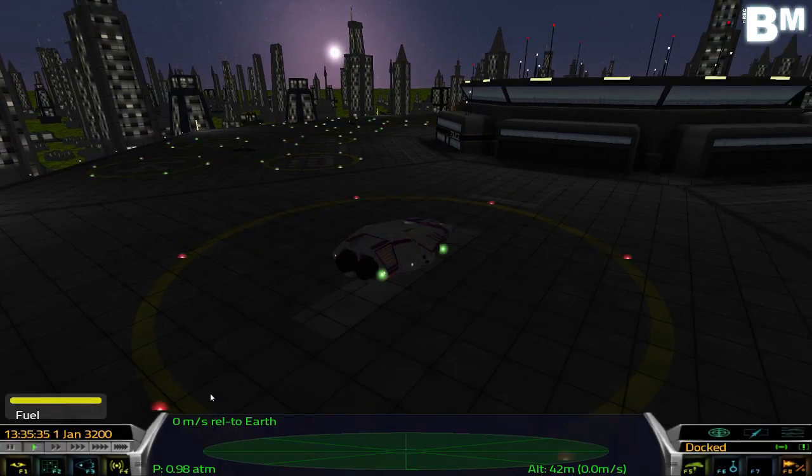I'll show you the heads up display and run you through all the things that this game can do for you and exactly how it works. We've got a couple of buttons here on this end and a couple of buttons here, which is basically your F function keys.